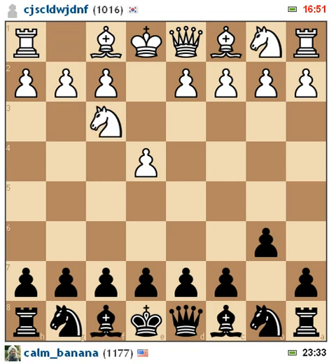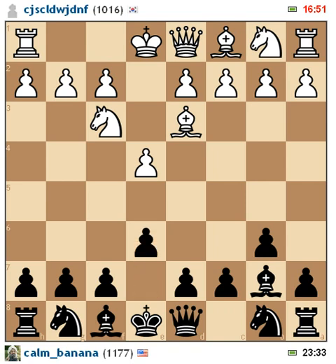He decides to make a very standard development move. I bring my bishop here. He decides to defend the pawn with his bishop, giving him time to castle. I decide to push my pawn. Not only am I eyeing down the d5 square, but I'd eventually like to have my pawn move up and I want a defender on that. It also clears room for my bishop to come into the game and eye down the white king's weakness.